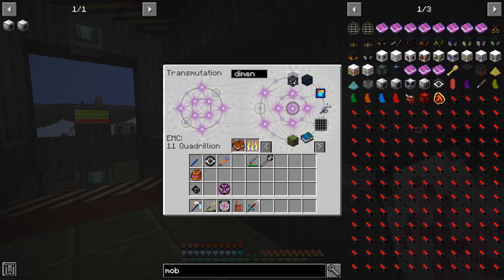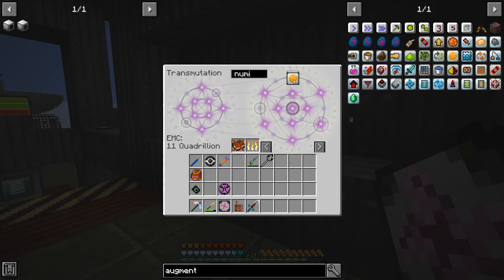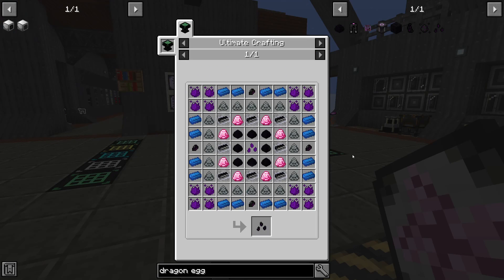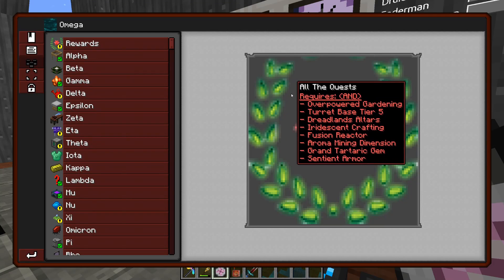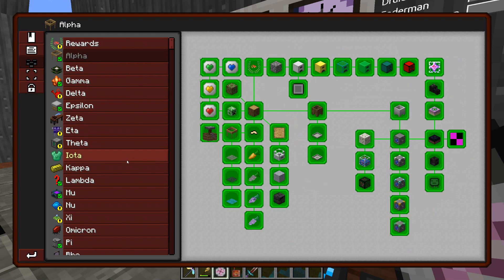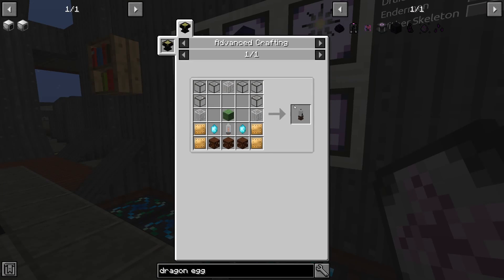Dimensional Transceiver is also a quest that we have to do, which has EMC. There is a Numismatic Press Augment for Dynamos, which is also a quest and has EMC. Then we need the Dragon Egg Seed, which is not that bad. What is Overpowered Gardening? The problem is that it will tell you the name of the quest and not the name of the item that you're going to need. I guess this is the one — Garden Cloche, which is not that bad.